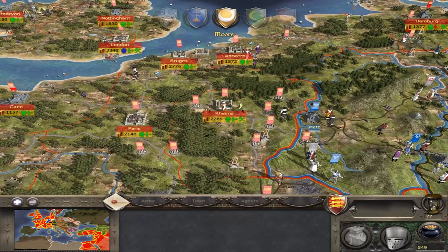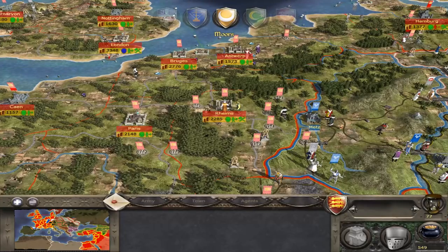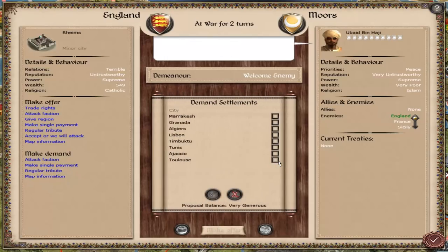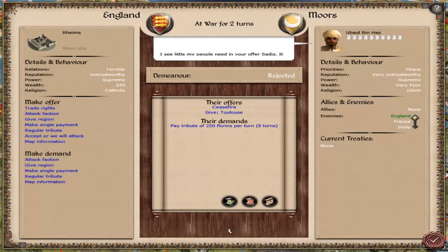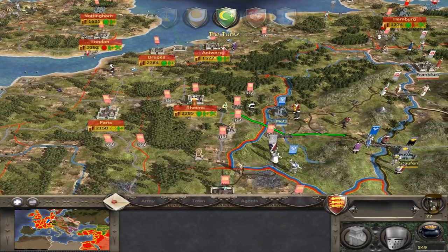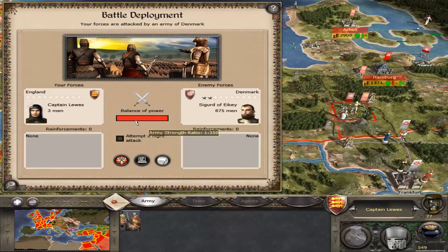I should send a diplomat to that princess to try and marry her to the prince, provided she's not a complete troll. Despite your honorless antics, we would speak with you this day. My honorless antics — I'll do that if you give me back Tolu. I'm fine with this — saves me having to bother going down there to take it back. But they might not have been able to hold onto it anyway.